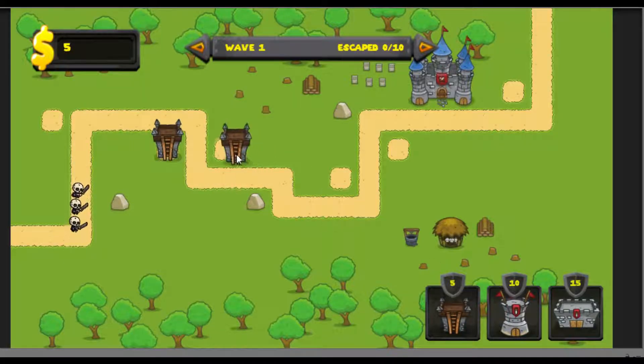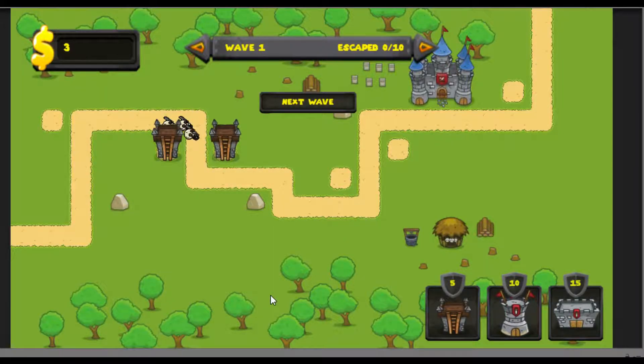So this game is a 2D tower defence game with three types of towers. Here we've got the rock, arrow, and fireball towers, and three types of enemies. The enemies will spawn in random groups from the left hand side of the screen as you can see, and they'll follow the path around and try to get to the end of the path up here.